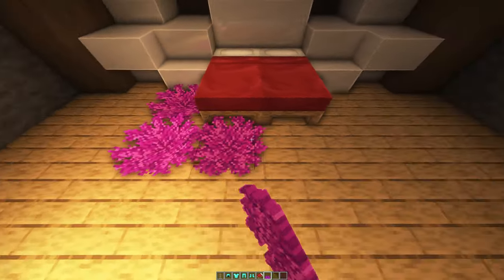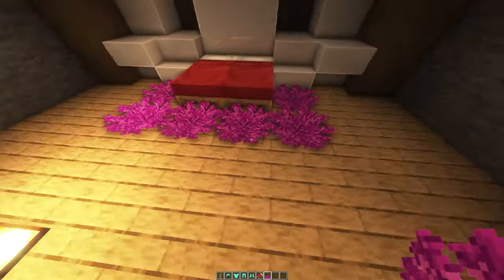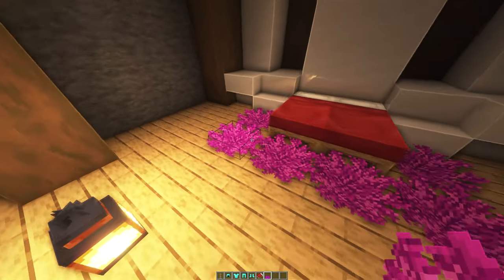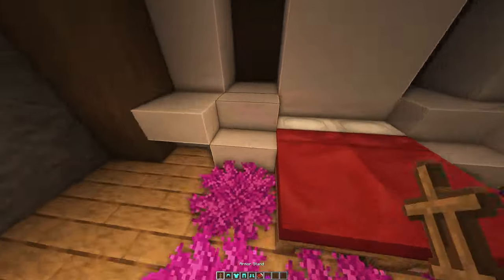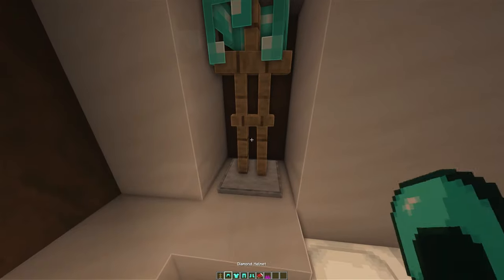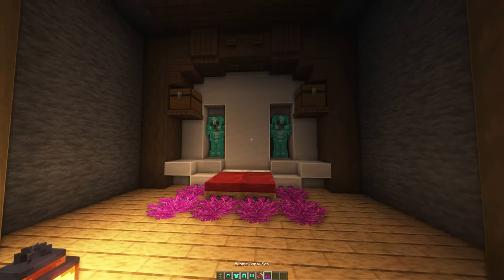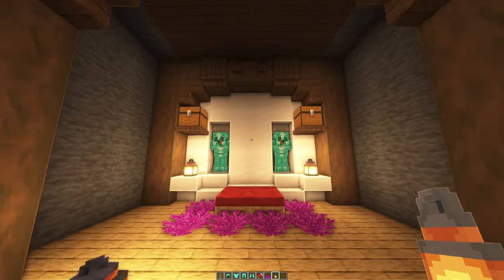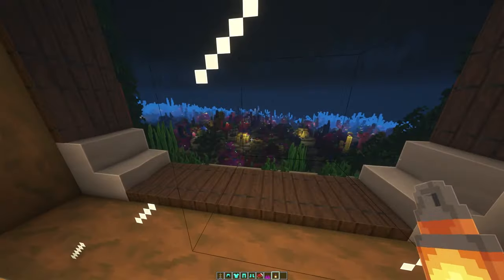Over here we're going to place water and a slab so we can put a nice little coral rug. Place the corals like this — the reason we added water underneath is because corals need water or they'll die. If we put a slab underneath, they won't change color, which is a handy life hack. Then place armor stands with diamond armor, add some lanterns, and our sleeping area is complete.